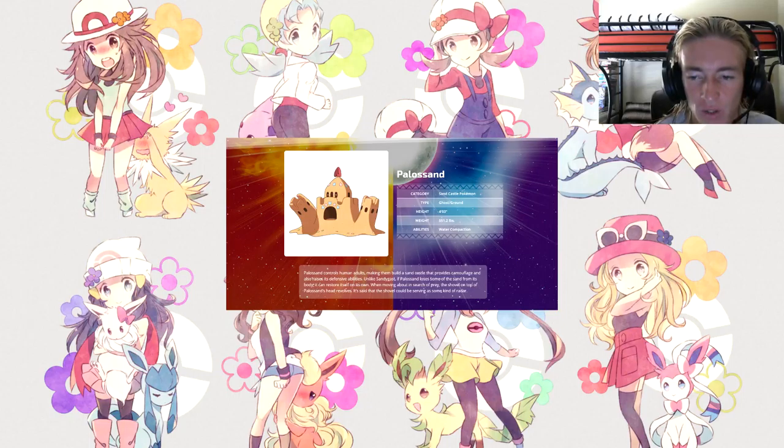The evolved form, Palossand: the Sand Castle Pokémon, Ghost and Ground type, height of 4, weight of 551 pounds, ability Water Compaction. Palossand controls human adults, making them build a sandcastle that provides camouflage and also raises its Defense. Unlike Sandygast, if Palossand loses some of its sand it can restore itself on its own. The shovel on top of Palossand's head revolves when it moves about in search of prey — it's said the shovel could be serving as some kind of radar.